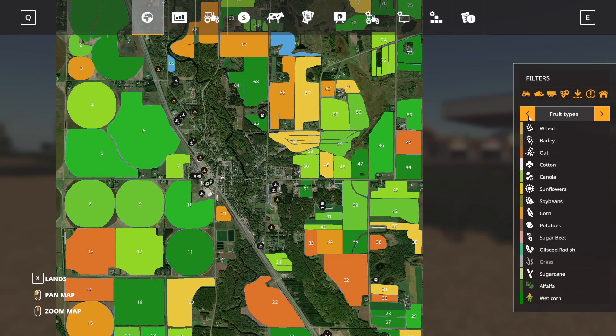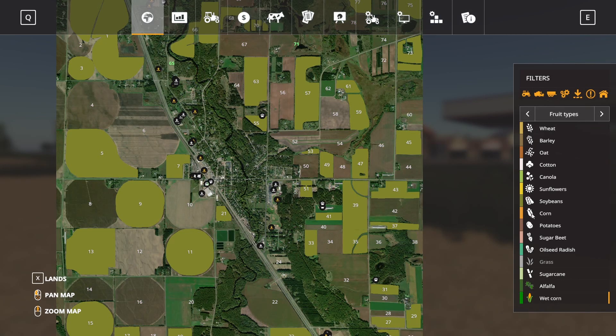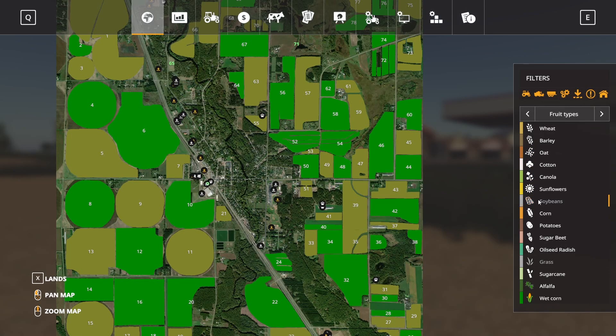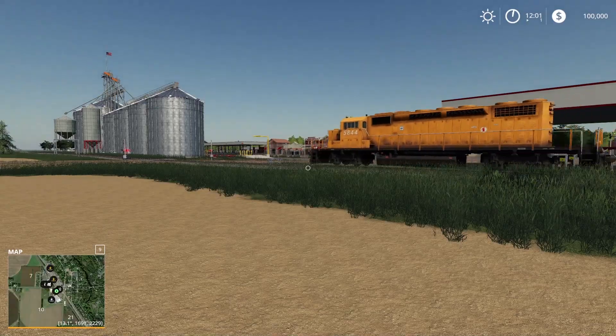There are two additional crops on this map — alfalfa and wet corn. It looks like there's a lot of alfalfa out there and a lot of wet corn. Actually looking at it now it looks like it's soy and wet corn that's out there right now. So alfalfa and wet corn are the additional crop types. I love the train going through too.